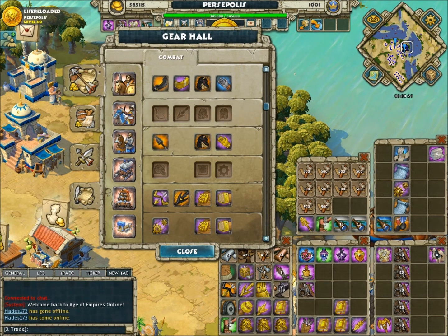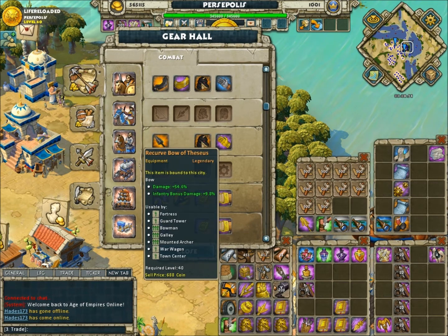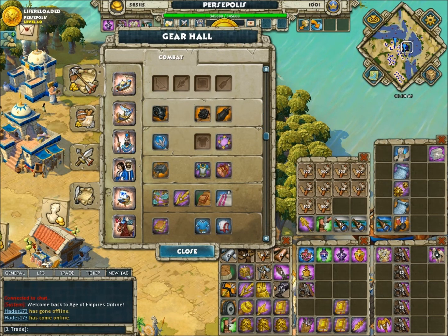War Wagon — this is not what I normally use for legend, but I like it for range, range, range. And I'd use this bow instead. Of course you can do it with paladins, but that's stupid to me, so I don't do it.